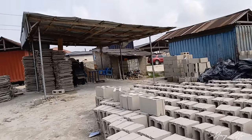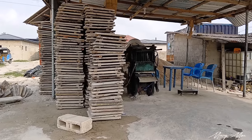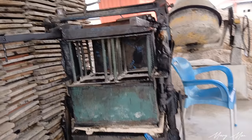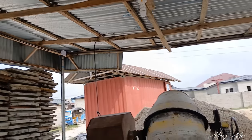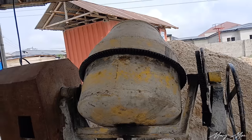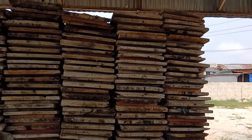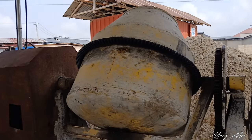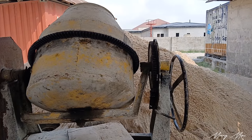This is where I do the vibrating — this is the vibrating machine. Under the vibrating machine there is a vibrator. We use electric power, so when we switch on the vibration, it vibrates the blocks strong enough. This is the mixer machine — we use electric for all of these. This is the sharp sand we use. My workers were very busy in December; they're resuming work tomorrow. I gave them a break because that December they were really busy.